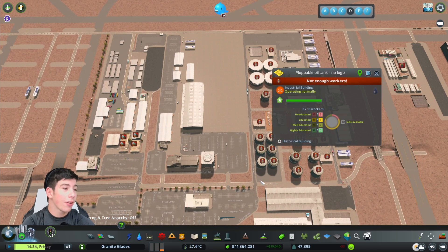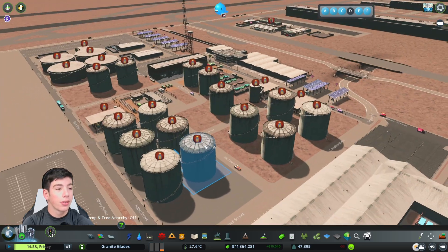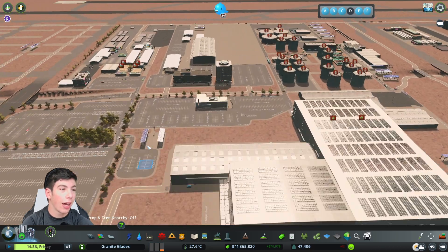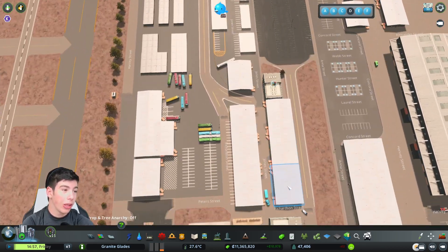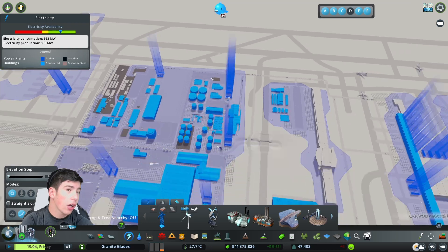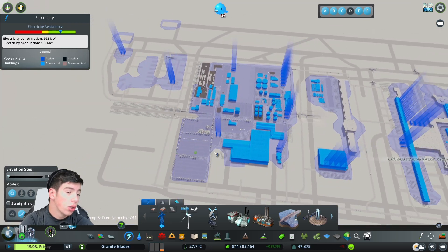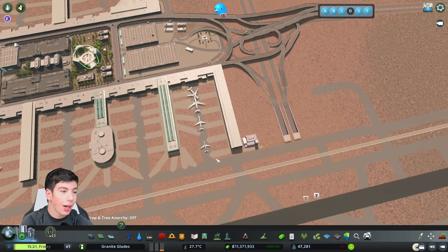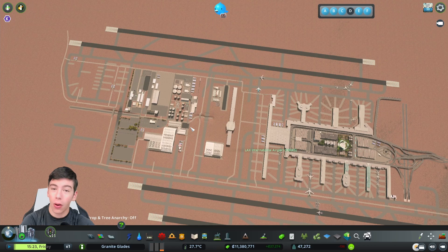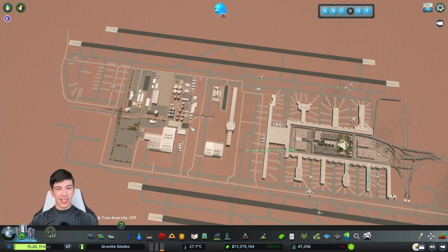I'm kind of upset about these icons popping up all the time. Look how many icons we have that really just should not be there. If we look at our power grid around here, it's entirely self-sufficient. But that is gonna do it for this episode. I hope you guys have enjoyed — if you did, be sure to smash the like button down below, consider subscribing for more content, and without further ado, I will see you dudes next time.